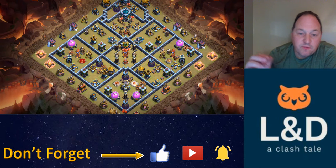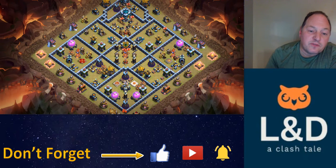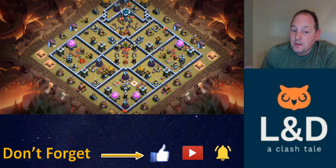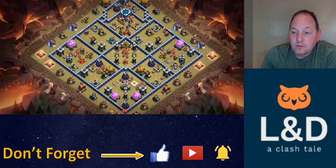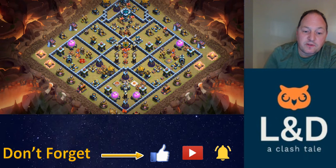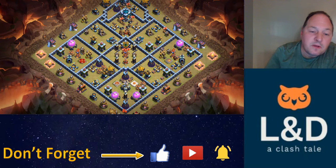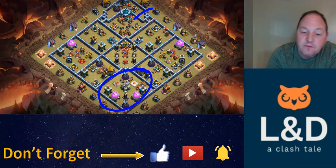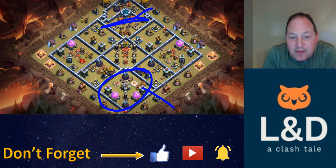That's the first challenge: if you're coming in with earthquake spells, where do you place them? The other thing is — choose your poison. How do you want to go about this base? Do you want to make sure you get the town hall? Because if you do, you're facing the eagle down here at the end. If you come in from the town hall side, you're leaving the eagle till the end. You come in from the eagle side, you're leaving the town hall for the end, and you might not get it.